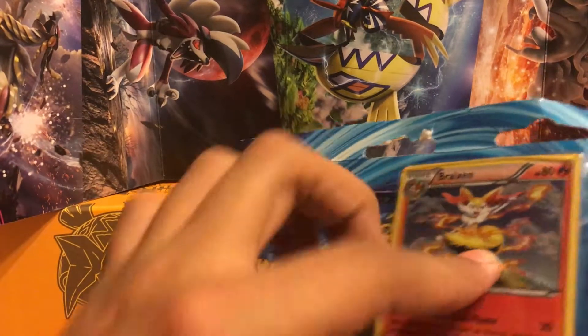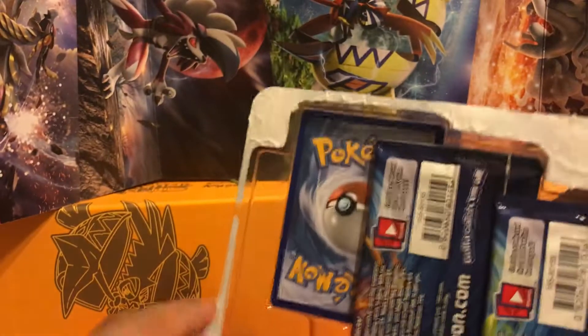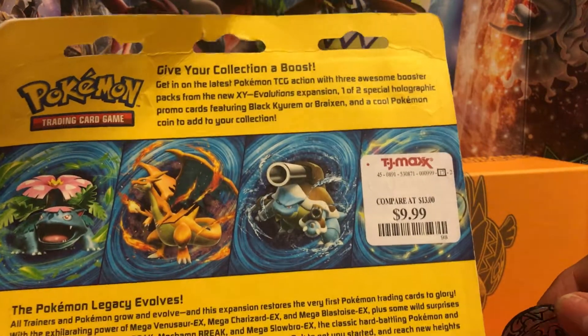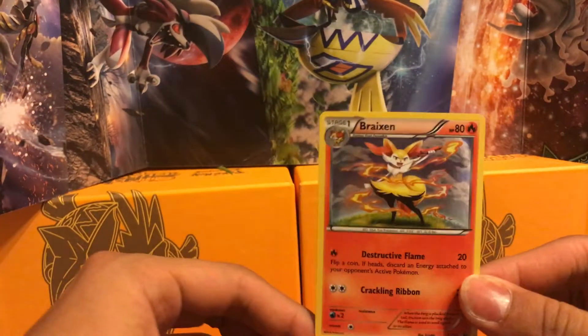Let's see what we get. This is the first one here — the most value pack, $9.99, originally $13.99 for three packs, a promo, and a coin. Worth it. Let's see if we can open this without breaking it. Struggling with the coin. Nice Froakie coin here, pretty cool. And the Braixen foil.